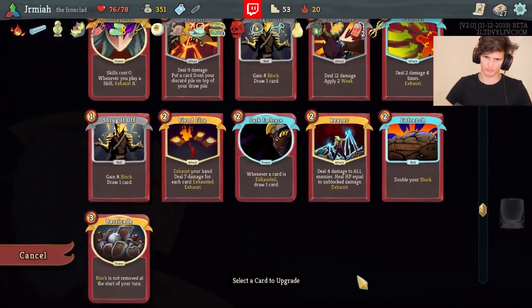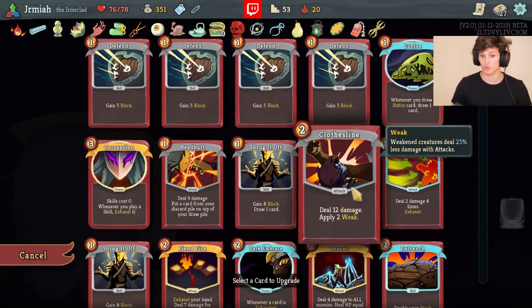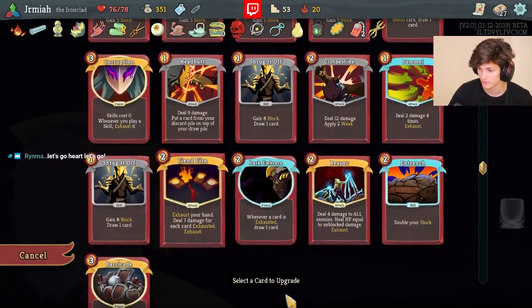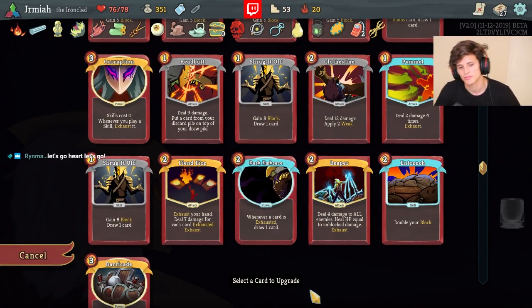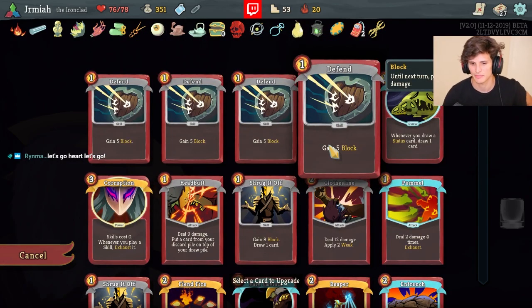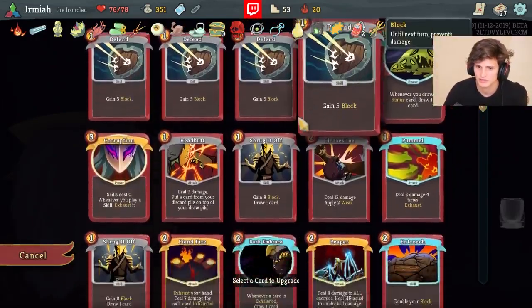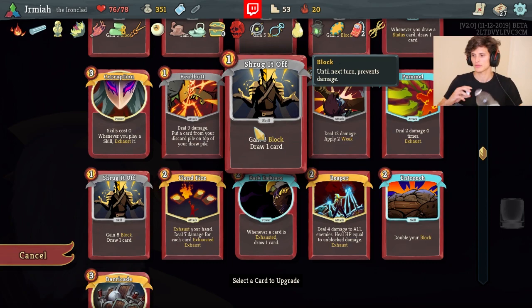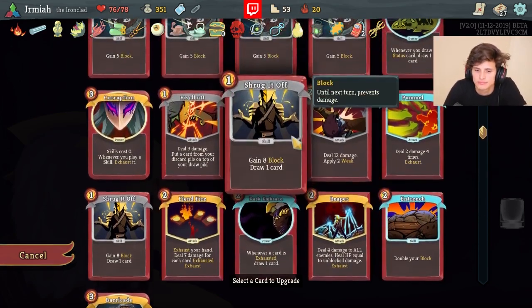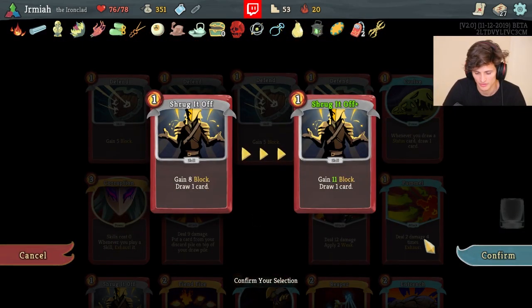The only decent upgrade here - Clothesline for more Weaken, Shrug It Off for more Block, or Fiendfire for more damage. I think the most important thing is the Weaken on the Heart, but these guys have artifacts so I'm not going to really get to Weaken. Maybe Shrug It Off - I'm probably playing Shrug It Off always anyways. Fiendfire is a good way to kill things but it's minimal. Yeah, Shrug It Off is just the best one.